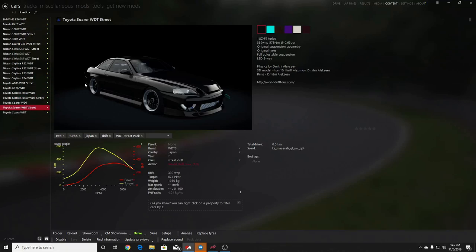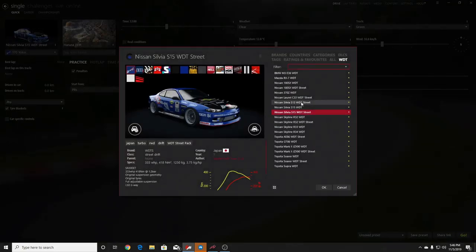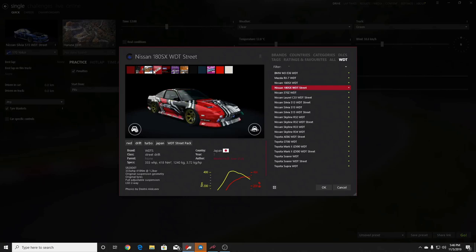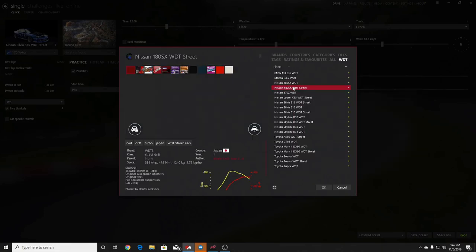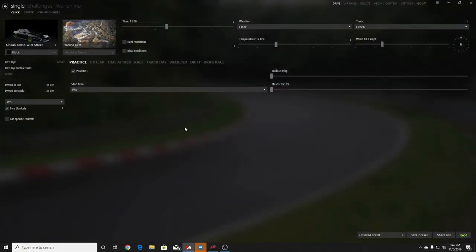We're going to be taking one or two of these cars out. I figure why not hit some toge runs and see if we can do some toge sliding today. We're going to switch it up and run the 180SX street car. Got some pretty interesting liveries — I like how the street car looks. The non-street car has a nice wing and full cage, but we're going to run the street car. I'm liking the black with the green wheels.